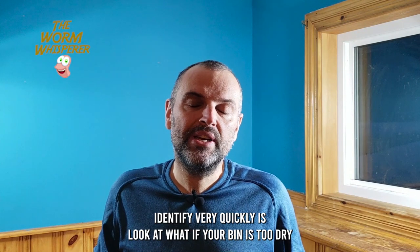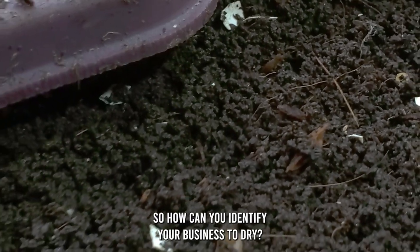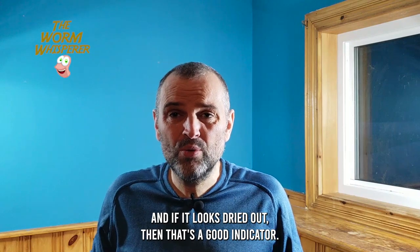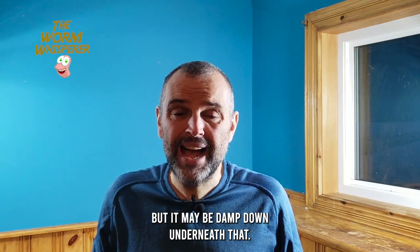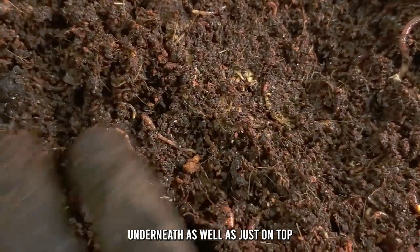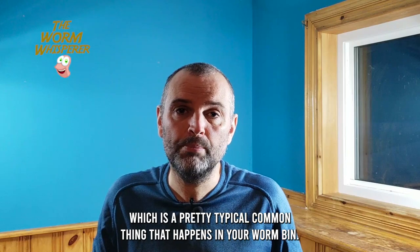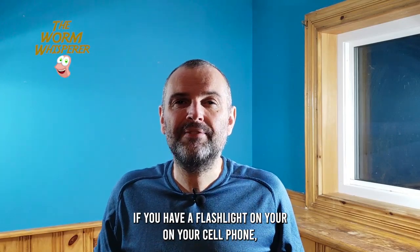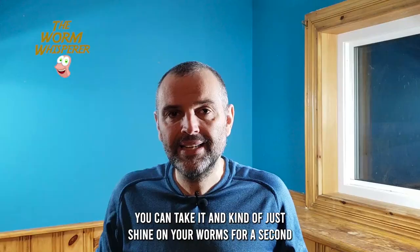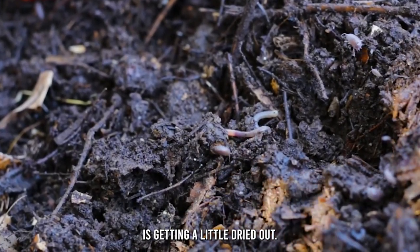The next issue is what if your bin is too dry? To identify this, look at the top — if it looks dried out, that's a good indicator, but it may still be damp underneath, so dig down a little to check. Another great way is to use a flashlight from your cell phone and shine it on your worms for a second. If the worms are lifeless and not moving very much, that's a pretty good indication your worm bin is getting dried out.